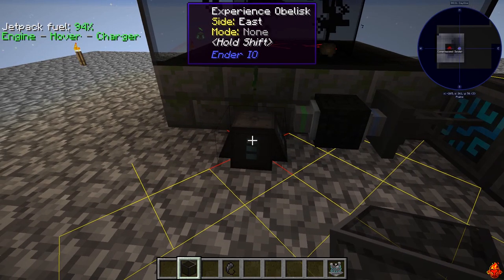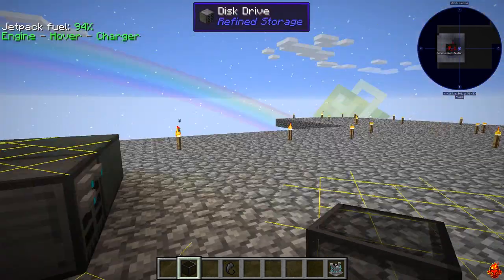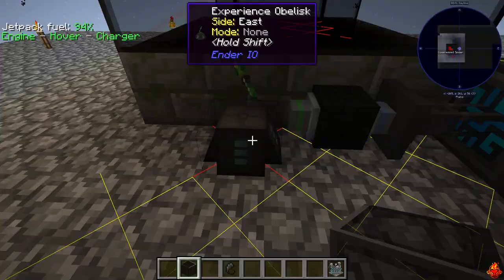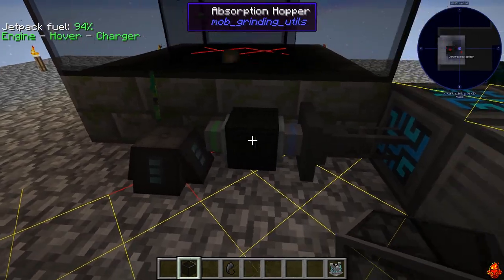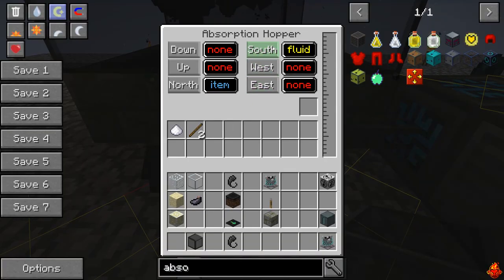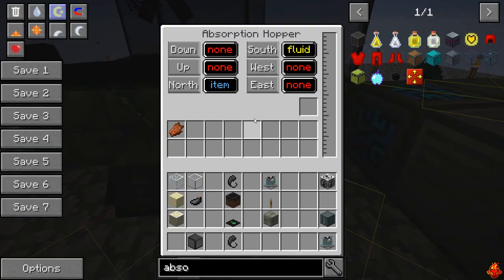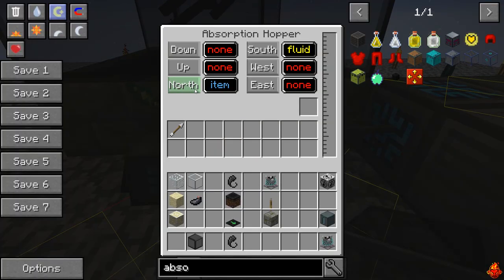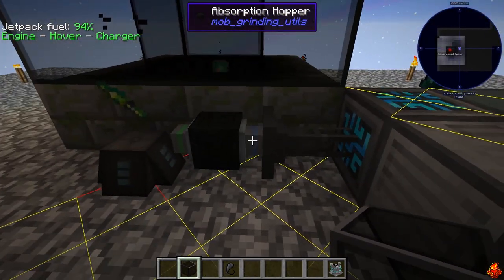Since there are six different output points - top, bottom, and north, south, east, west - you can feed those into your preferred storage method as well as an experience obelisk. The experience obelisk is great because if you die you won't lose the experience, and it's a good central point to collect experience for you and your buddies. It'll get you a decent amount of experience quickly for enchantments. Set the experience obelisk facing south as fluid to pass through experience, and set north as item to feed items into your storage.